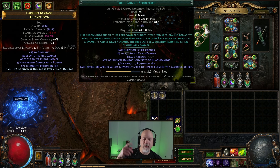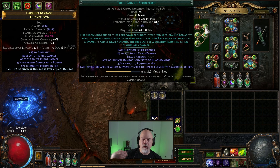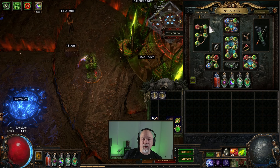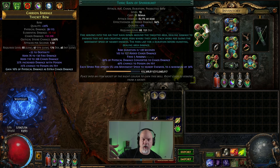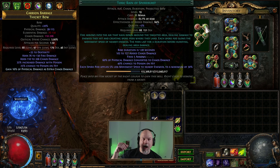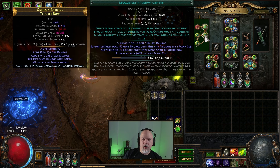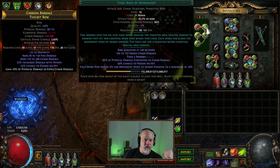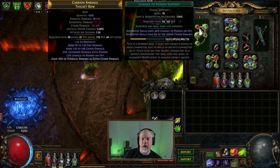I actually got this Toxic Rain of Spore Burst. As I go through the lab and do lab runs, I've been trying to get some of these transfigured gems. I'm not a Toxic Rain fan - I don't like something that you shoot up in the air and wait for it to come down and hit the ground. I prefer stuff you can directly apply to somebody, but with Mana Forged Arrows and Life Tap, this thing just goes off and does its own thing and I don't have to care. We've got Chance to Poison and Void Manipulation on here.